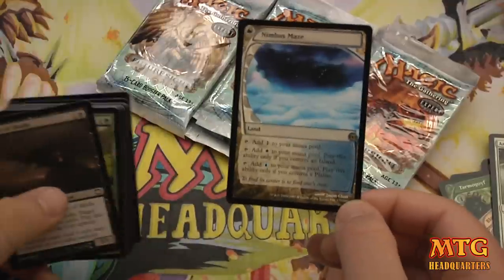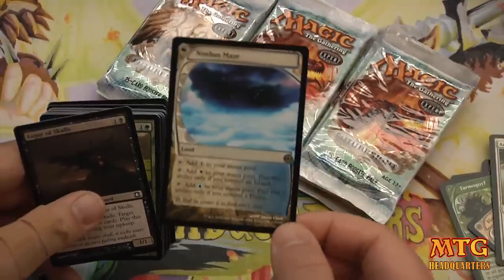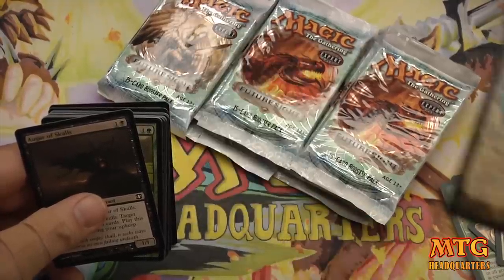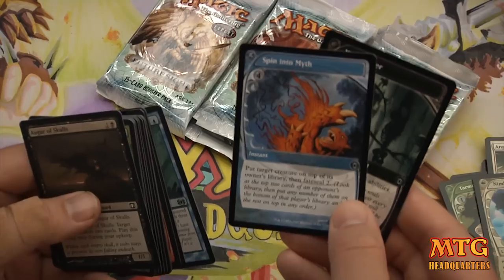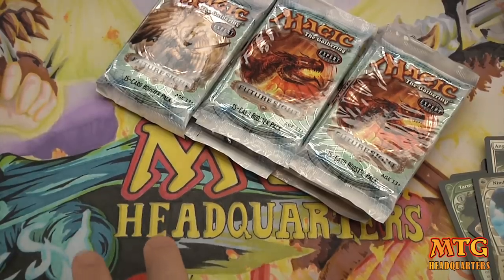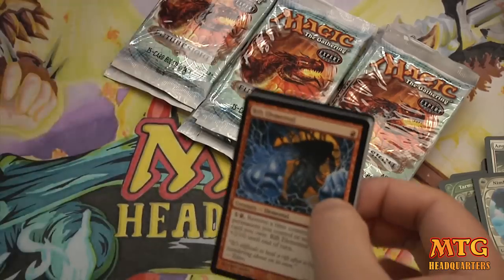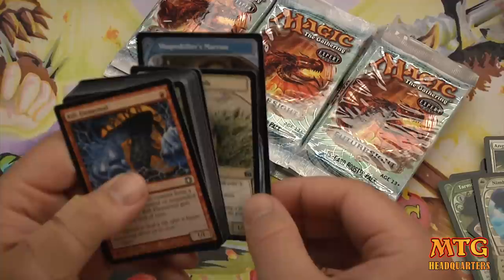A rare — it's a Nimbus Maze. These look just so awesome. They're beautiful. Add one colorless, add one white — play this ability only if you control an Island — and add one blue, but play that only if you control a Plains. That's kind of cool. I don't know if Nimbus Maze is a chase rare, but it seems like an efficient card. Obviously 100% of the price is driven by a Foil Tarmogoyf in this set, but we got at least a non-foil one. I feel good about that.